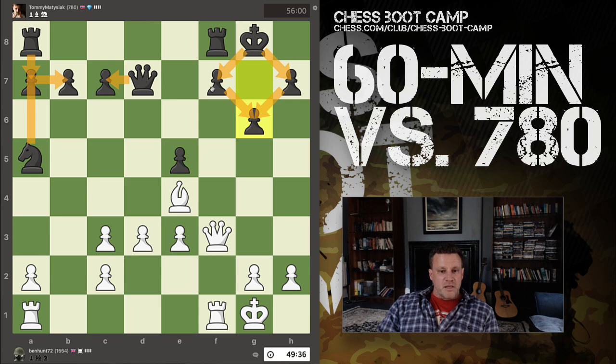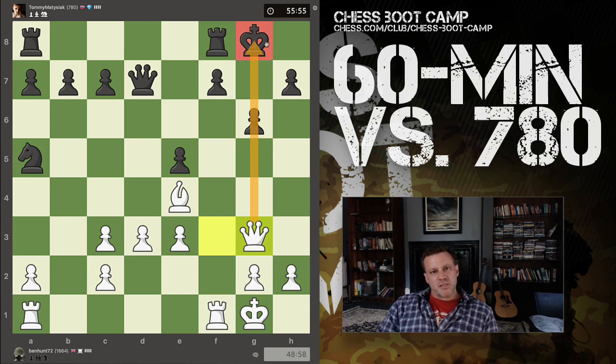I'd rather get this pawn for free if I can. I'd rather keep this nice block of pawns in the center. I'm going to do this because there's something else I like about this move — I'm lining up a major piece against my opponent's king. This is middle game principles now. This is not yet a threat to my opponent, but it's potentially a threat.